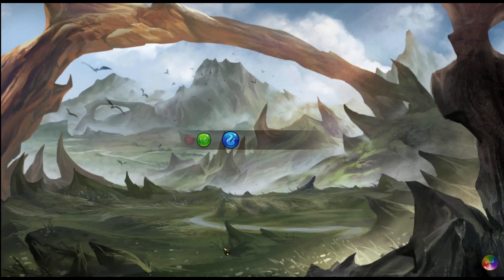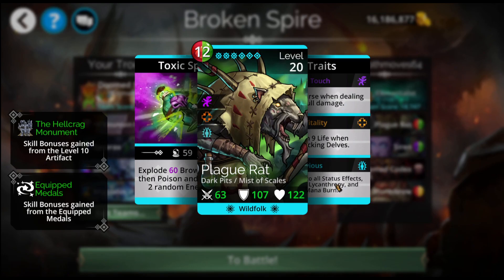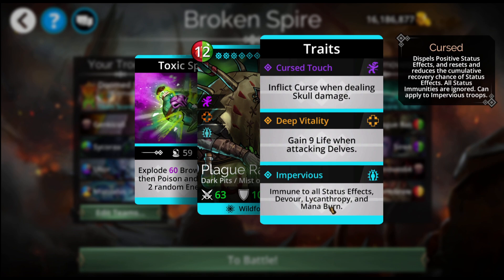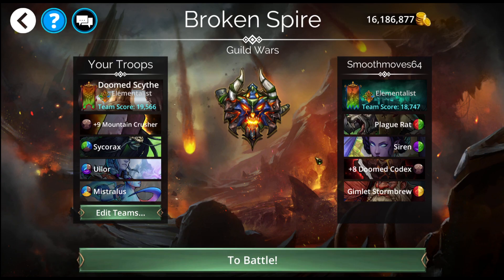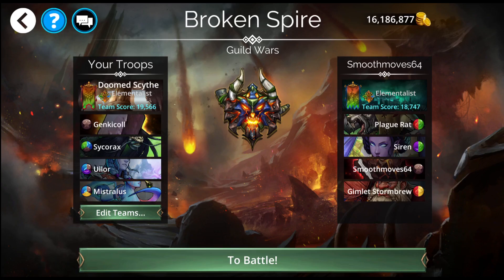Another one. Plague Rat is here because it's impervious — unless you get it stunned, and if you get it stunned, then it's no longer impervious. Also, if you get it cursed, you can devour it. And it also is a good mana generator. Siren is empowered. Gimlet is empowered. Siren is going to do damage to an enemy, and the hope when you're using her on defense is that she's going to hit the brown portion so that it will also feed their Doom Codex. This is just a tricky, tricky team.